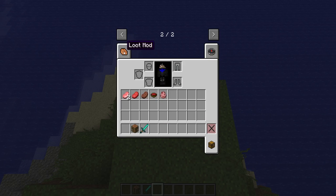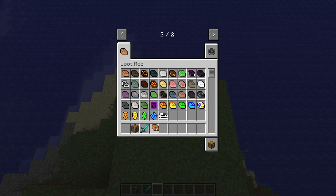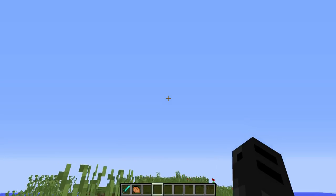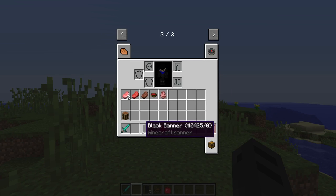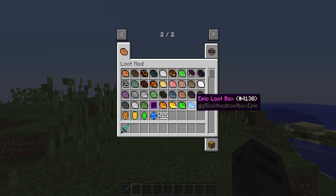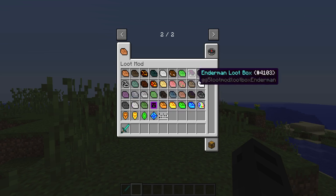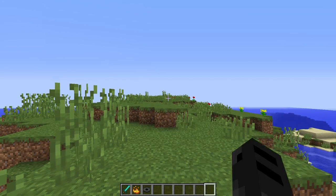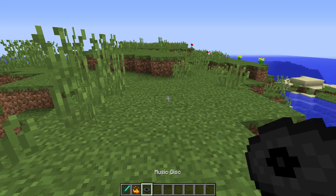So that was a pig one. And then we can do a normal one as well. Just arrange my inventory. Right-click, and I got three black banners, a bull, and an apple. That is pretty good. I'm not going to do all of these, but I will do a couple. Let's do the random box next. Right-click, I got a blaze powder and a music disc.